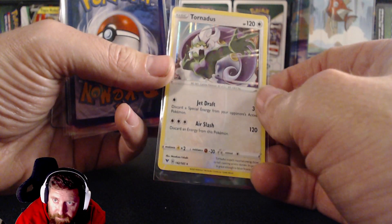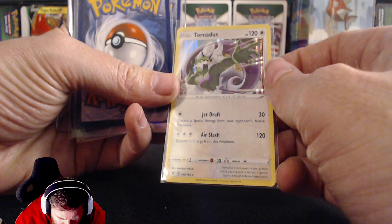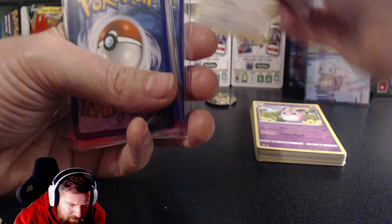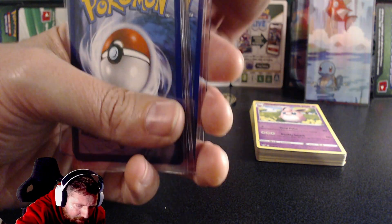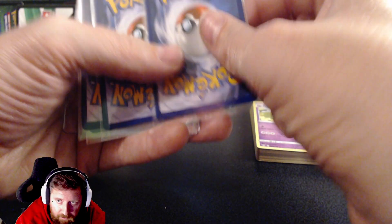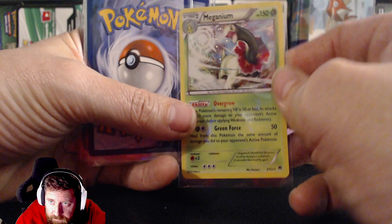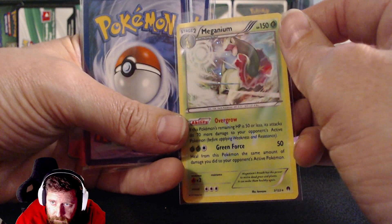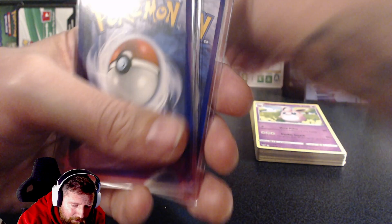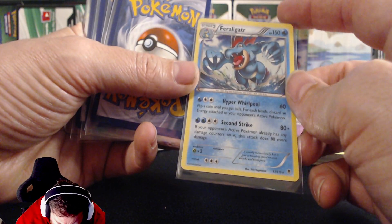These are all holos. That's a rare — Tornadus, awesome! Another hit! Next card — look at that shine, that is absolutely beautiful. Mega card — absolutely wicked.